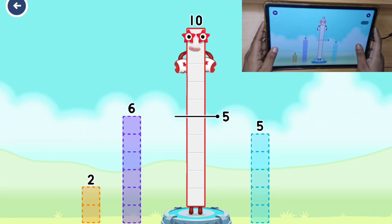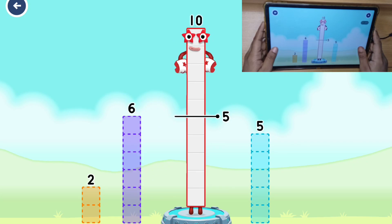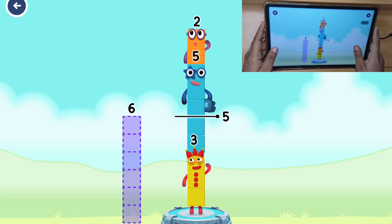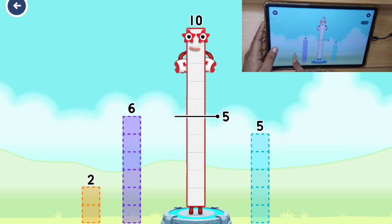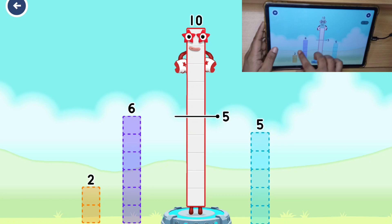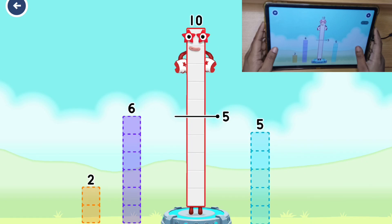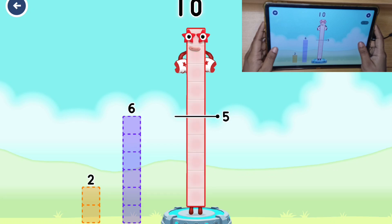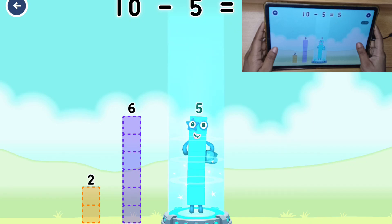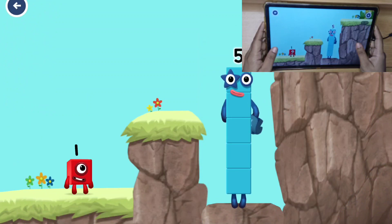Take number blocks away from 10 to leave 5. Several wrong attempts with 6, 2, and 5 — that's not quite right, try a smaller number. Correct answer: 5! 10 minus 5 equals 5. Yes, you got it!